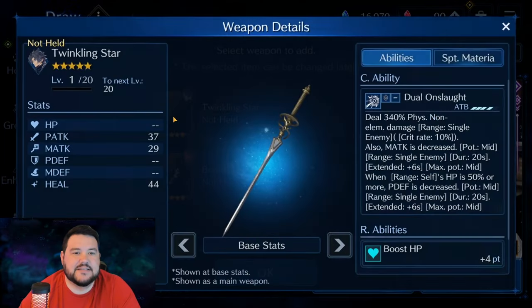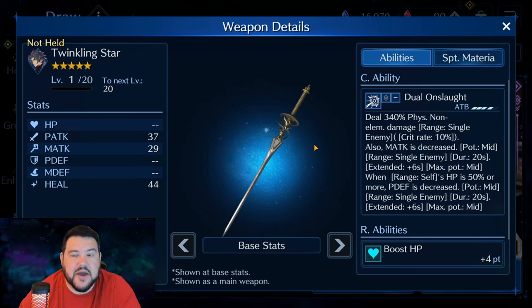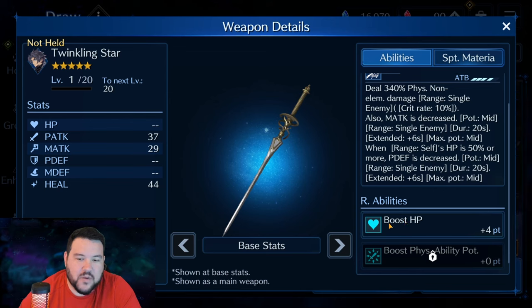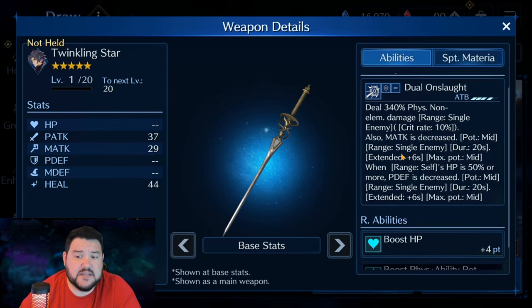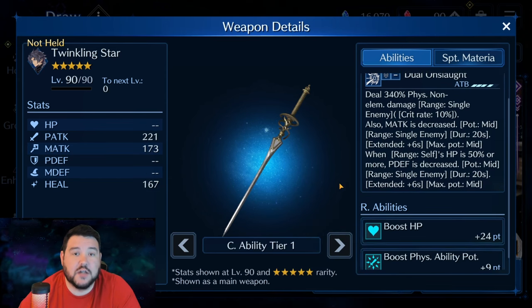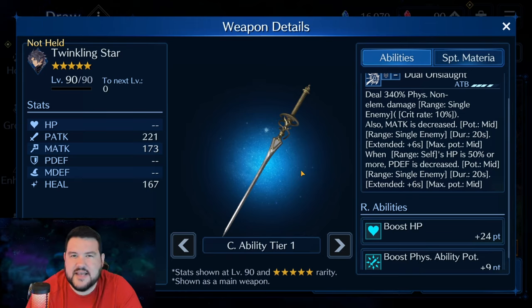Now on to Zack. Zack's is way closer and honestly way better. For his weapon, Twinkling Star — kind of a cool name — what I like and what I don't like: this ability is good, I think it's pretty solid. The magic attack decrease potency mid out of the box along with physical defense decrease, I think that's pretty solid. It's a little bit awkward at times to do two different debuffs that are not aligned in the same way. I would kind of rather see magic attack and physical attack debuff, but I think this is good. It's just a question of what you're going to pair it with.